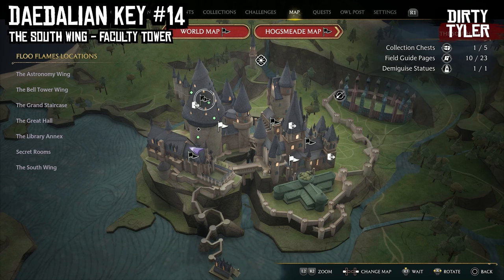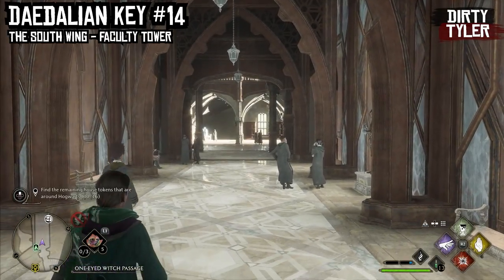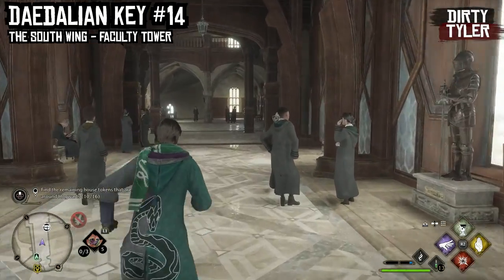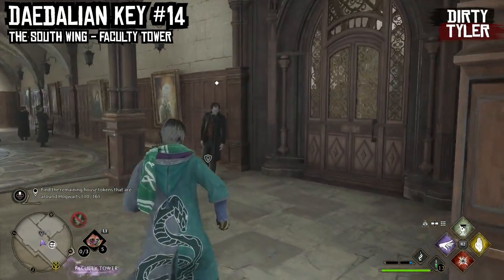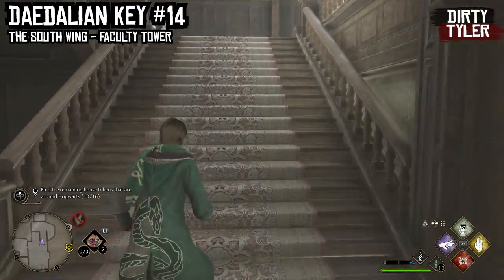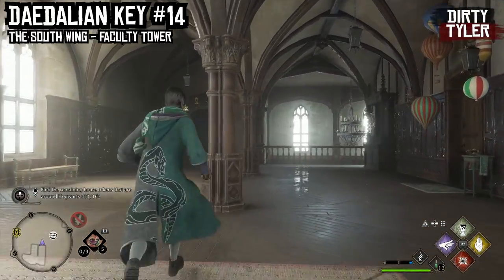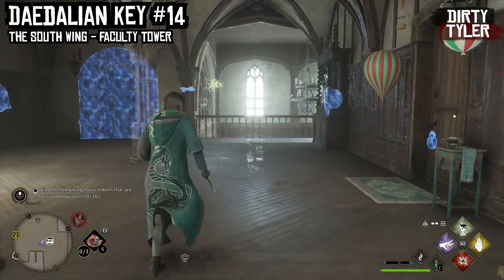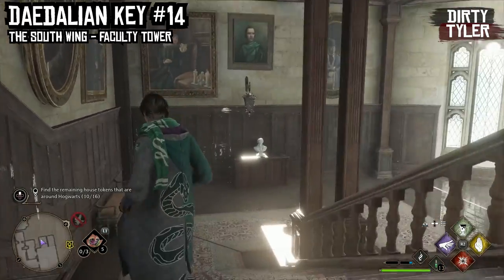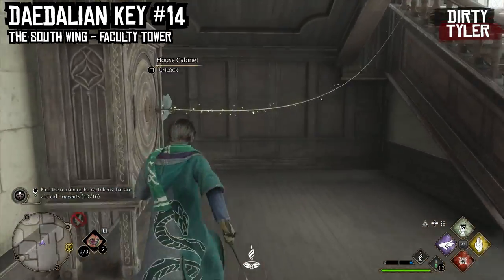For the next key we'll be going to the South Wing building and the Floo Flame called the Faculty Tower. For this you will need to have unlocked the spell Alohomora, which is unlocked by completing a mission given by Mr. Moon during the autumn season. During the day you can run up here, up this flight of stairs, and you will see the Daedalian Key near the puzzle doors. From here just backtrack and follow it down the staircase and you will see the cabinet just there.